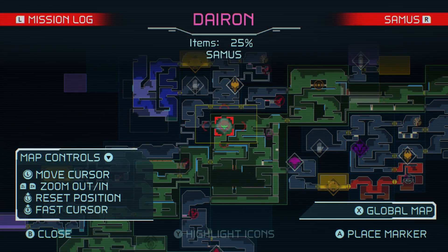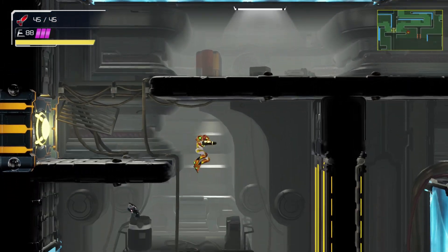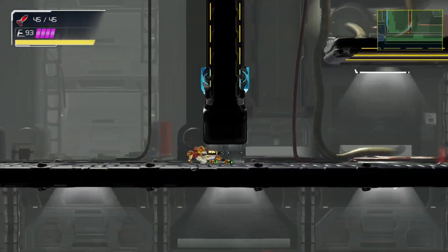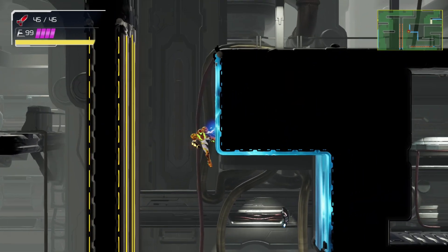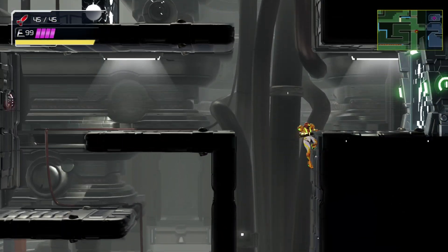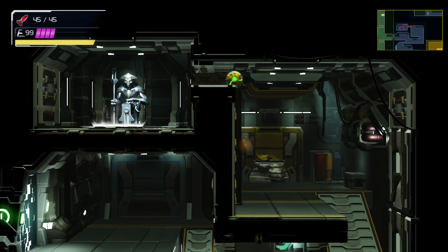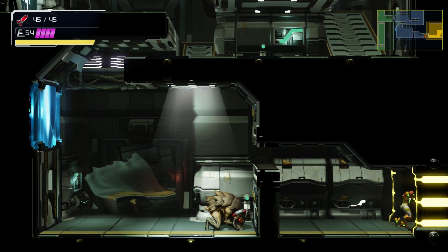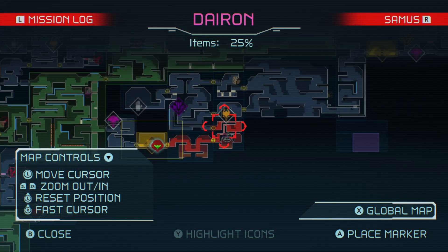We need to go down and across. Let's see what's down here. I need to kill this guy and get that item off him. Oh yeah, this is where I got the speed boost for the first time - that makes sense. Let's recharge, don't need to be up there yet. Haha, you're gonna get me? Sucker.